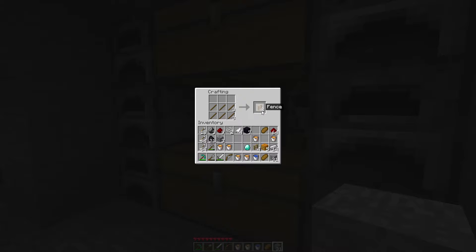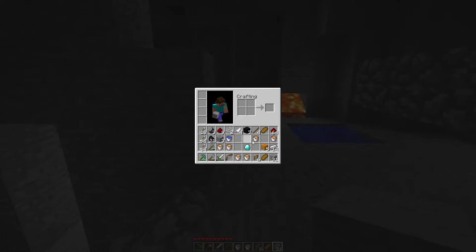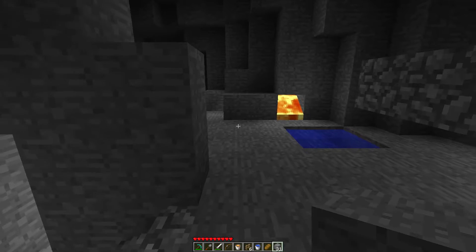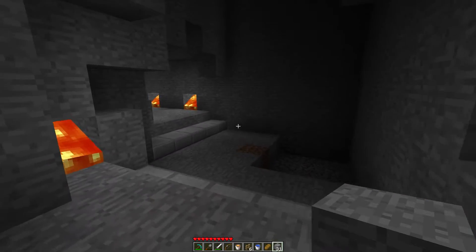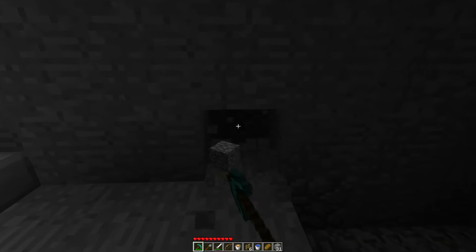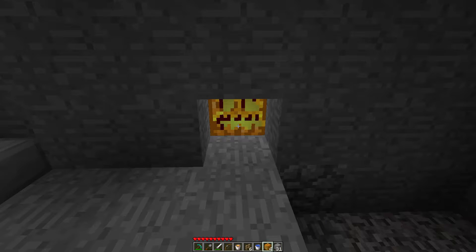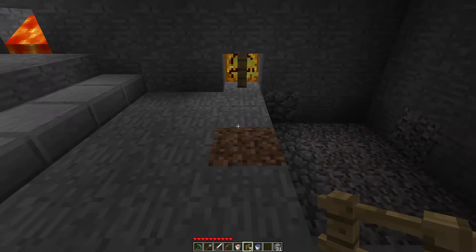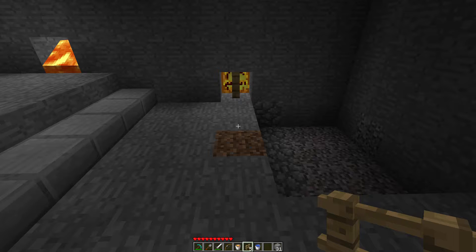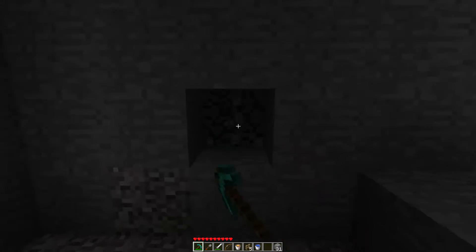Might as well make a few fences — why not? Could be useful in future. Rule number one: never dig straight down. Rule number two: never take water off your hotbar. So what if we do this? Does this look good? Does it even go through fences? Yeah, it does. Okay. It's alright — it's not the greatest thing in the world, but it'll do.